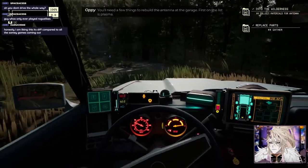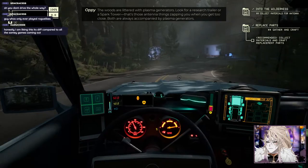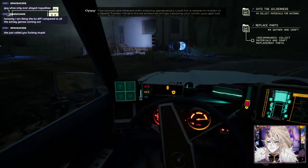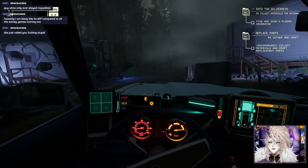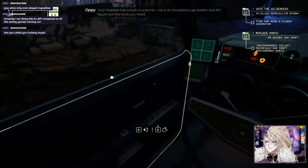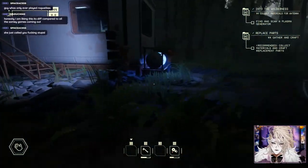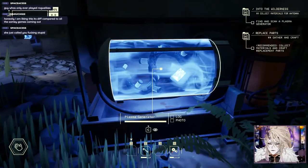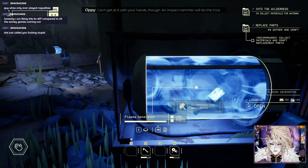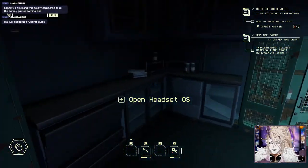Okay newbie, I'll keep this simple. You'll need a few things to rebuild the antenna at the garage. First on the list is plasma - the woods are littered with plasma generators. Look for a research trailer or a spark tower - those antenna things zapping you when you get too close - both are always accompanied by plasma generators. The arc device is picking up some plasma generators nearby.